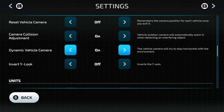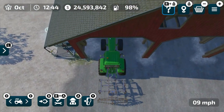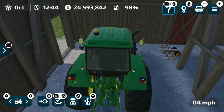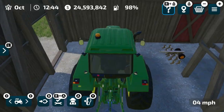Dynamic field camera — the vehicle camera will try to stay horizontal with the environment. I recommend keeping that on; it makes it a little bit easier to see. Otherwise, when you're on a hill, the camera will tilt as if you're on that hill versus trying to keep you horizontal with the environment around you. Camera collision adjustment — with that on, as I drive into the shed, the camera is going to jump down to where the vehicle's at and be inside the shed rather than sitting on top of the roof.